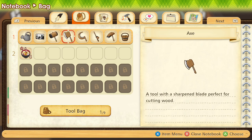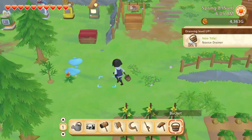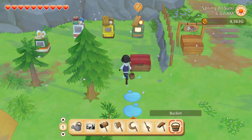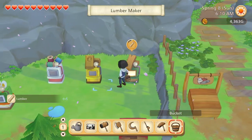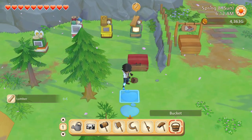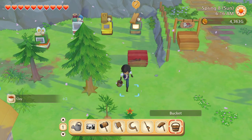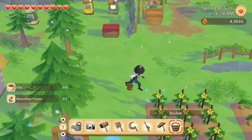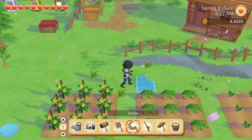My entire hotbar is now nothing but tools — perfect. Let's get to work. God, it is so much more efficient now that we can actually stack items in the makers. You have no idea — unless you played when it first came out, in which case you have a very clear idea.